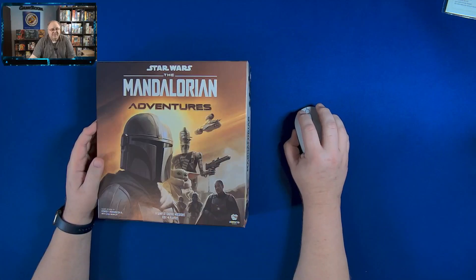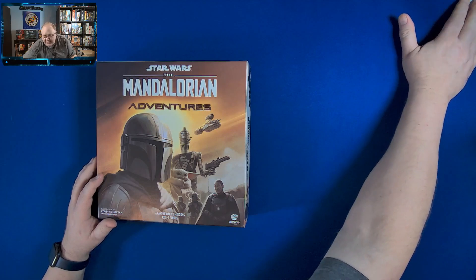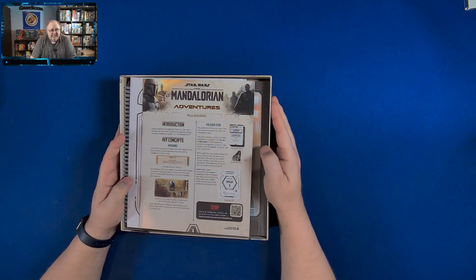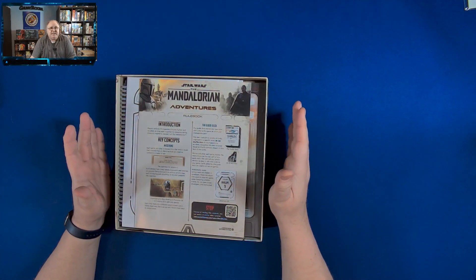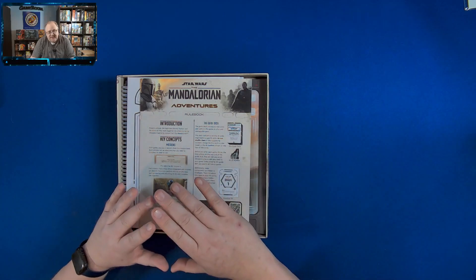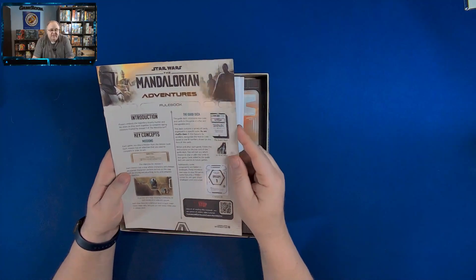So let's see what's in the box. This is Star Wars The Mandalorian Adventures. If you watched my unboxing or playthrough of Mass Effect Project Hagalas, this has a similar feel, but I believe both games play very differently. Where that one was a dice game, this one is a card game. They do play their missions over a map book, so that might look familiar to you, but they are different games.